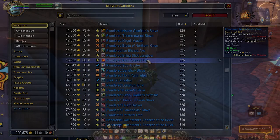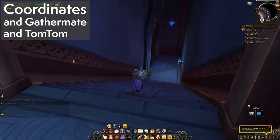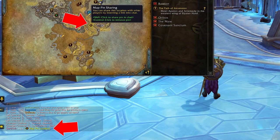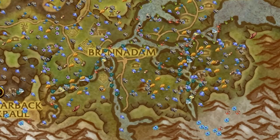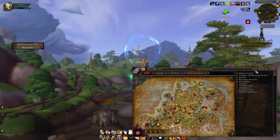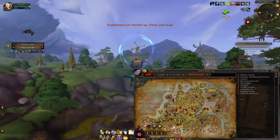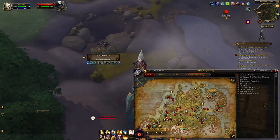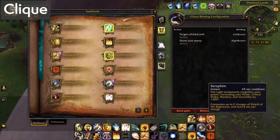Some really snazzy map and tracking changes are coming in Shadowlands, but that doesn't mean add-ons like TomTom and Coordinates will lose relevance. Pretty soon, when a rare is up, people will be able to link a waypoint in general chat, which will be fantastic for people without coordinate add-ons. However, for gatherers it'll still be popular to combine TomTom, Coordinates, and GatherMate for endless loops around zones. Meanwhile, Rare Scanner is still my go-to for finding treasures and rares — and Shadowlands has plenty of stuff to discover, including ones with unlock conditions.